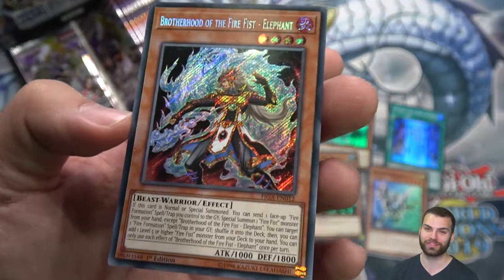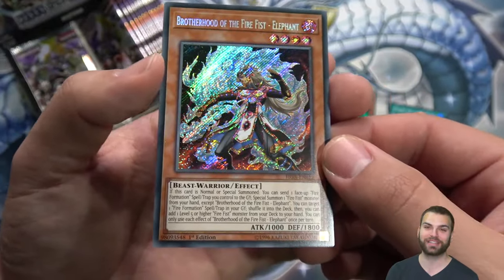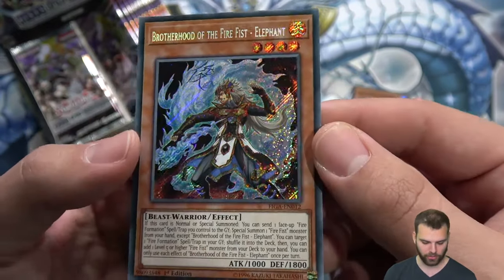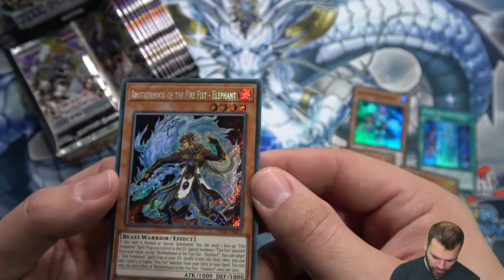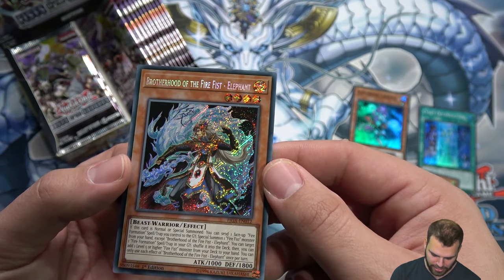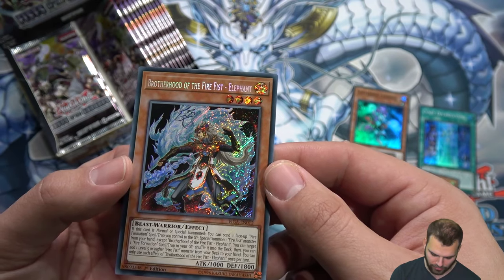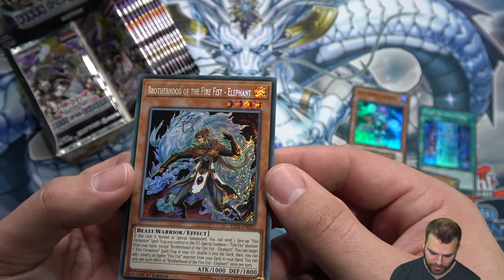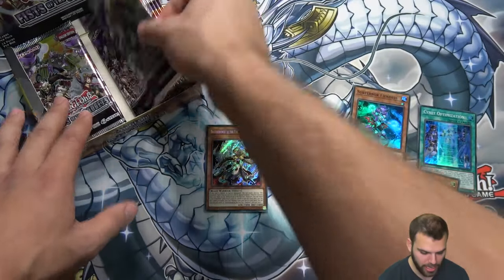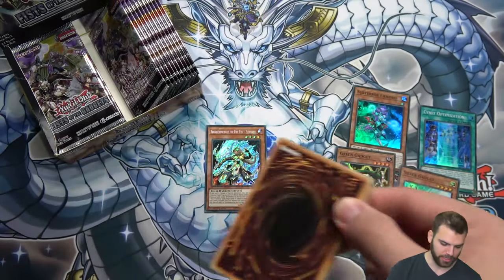Brotherhood of the Fire Fist — this is really cool stuff they've done with this set. I can't really give you the full breakdown like the Konami game developer did because he literally created some of these cards. Elephant: send a Fire Formation spell, special summon a Fire Fist monster from your hand, then target one Fire Formation spell from the grave, shuffle into the deck, then add a level five or higher Fire Fist monster from your deck to your hand. Very cool searcher.